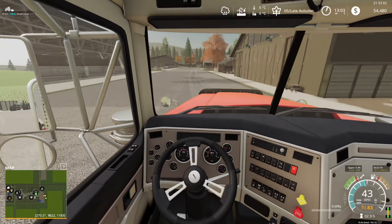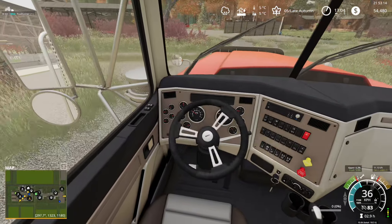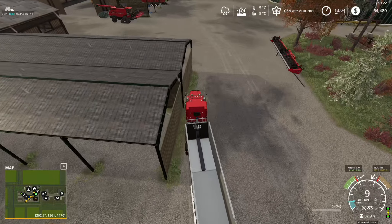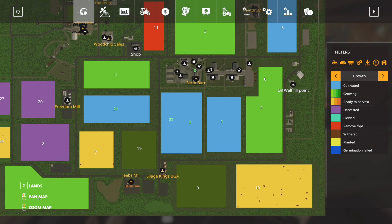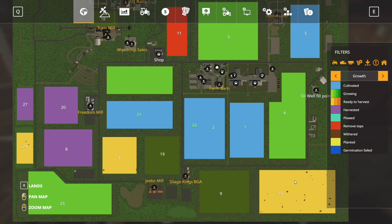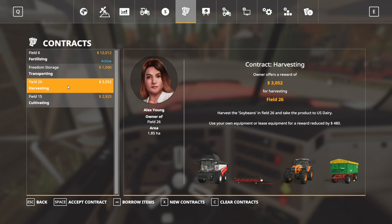It's raining outside, not much to do — we can forget about any harvesting contracts because we're not going to be able to do any of that. Looking at the growth menu: fields 23, 12, 26, 7, and field 10 are still at a harvesting stage, but with the rain we're obviously not going to be able to get on that.